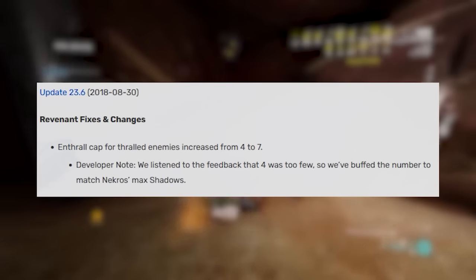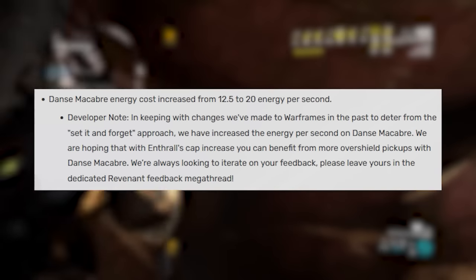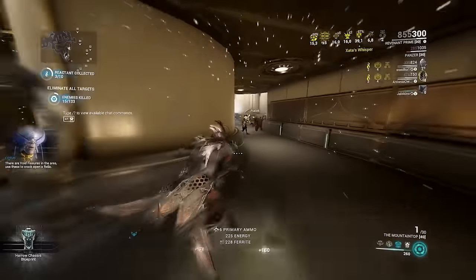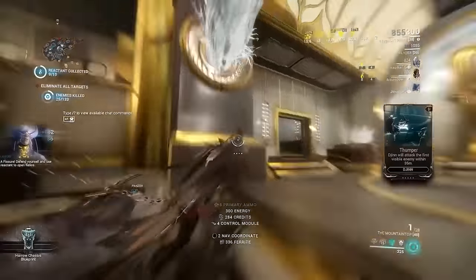Patch 23.6 saw Enthral get boosted to a new cap of 7. And Danse Macabre unfortunately saw a nerf, so its energy cost was increased to 20 per second at base. However, this wasn't enough, so come patch 23.8 we got more buffs and an overhaul.